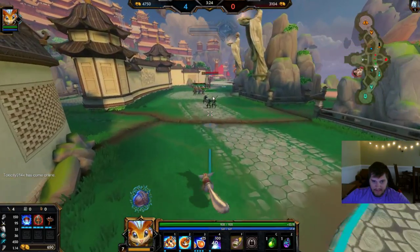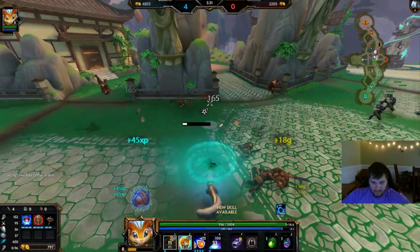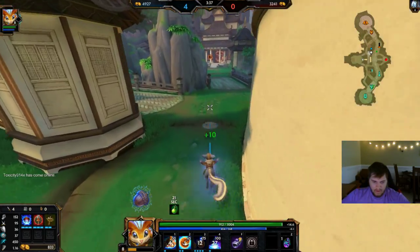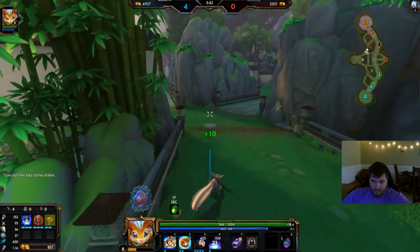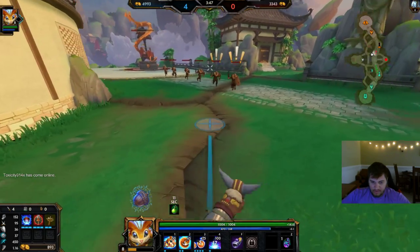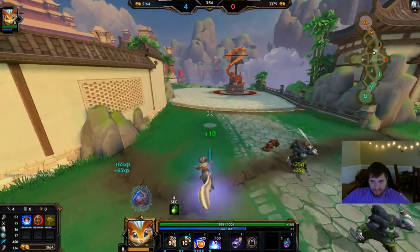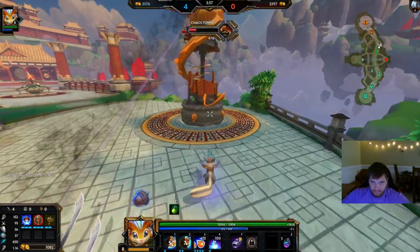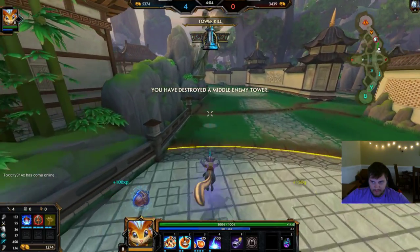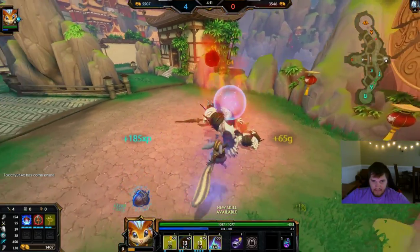Why did I get more XP that time than I did before? I had 210 damage. I wonder if I could kill him with my ult and then my 3 and nothing else — nah, probably not, not yet. I don't have enough damage yet. We'll get the tower and then red buff though. By the way, it just hit 4 minutes into the game — I have 4 kills and his tower down. That is definitely a good start.